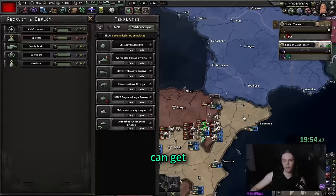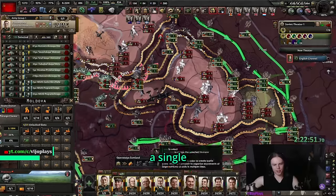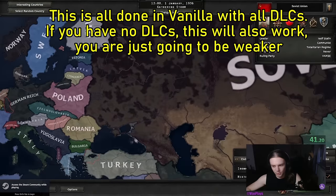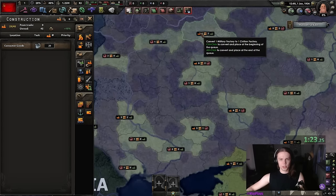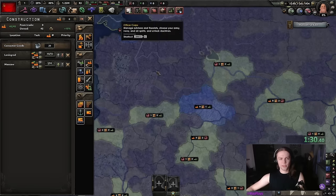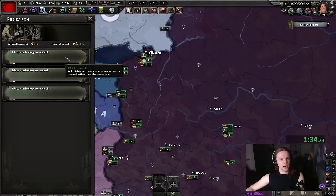This is the ultimate Soviet guide where you can get 450 factories by the time Barbarossa starts and you're not gonna lose a single core while trading one to twenty against the Axis. We are going to start off by converting exactly 12 factories into civilian factories — every factory except for one in Moscow and all in Leningrad.